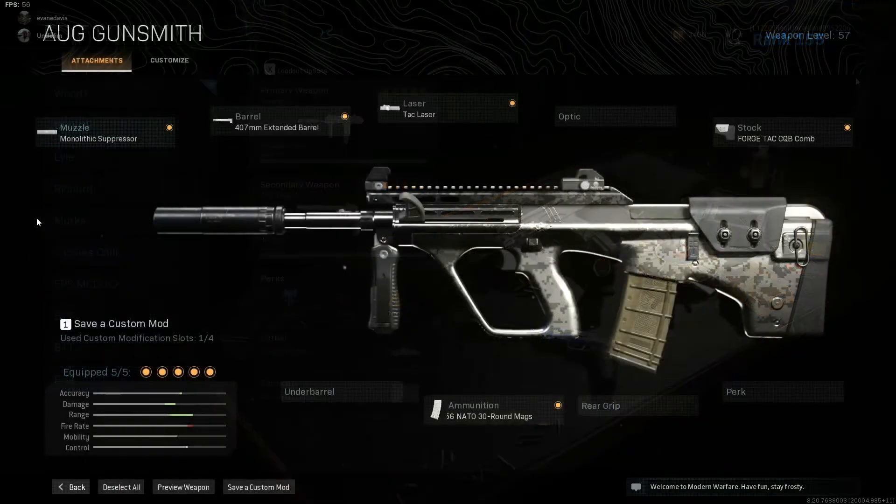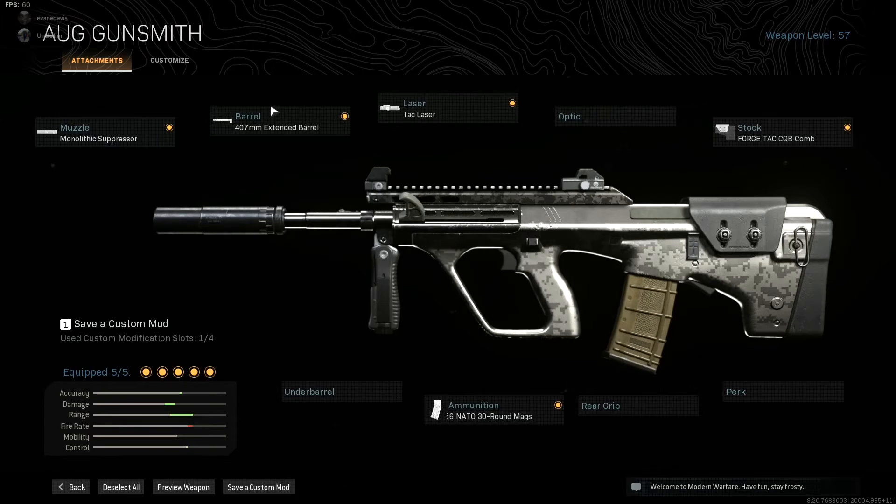This isn't in any particular order. At number one we have the AUG. The AUG is a super interesting weapon — it was super popular when the game first released and it's kind of fallen off since, but it's still very viable. The AUG has that 5.56 conversion kit, so in Warzone you get assault rifle damage with that SMG ammo type. You can also use the close quarters battle stock for mobility, the tack laser, the 407mm extended barrel, and the Monolithic suppressor.